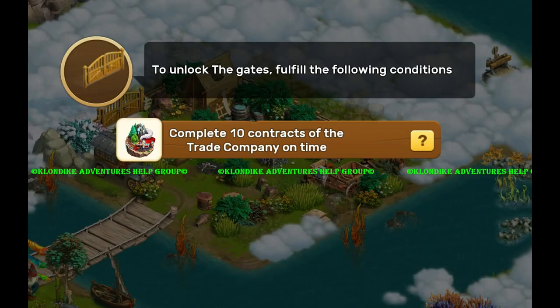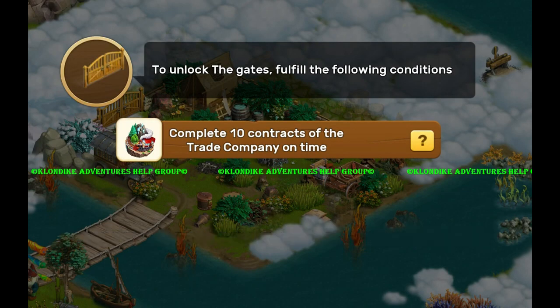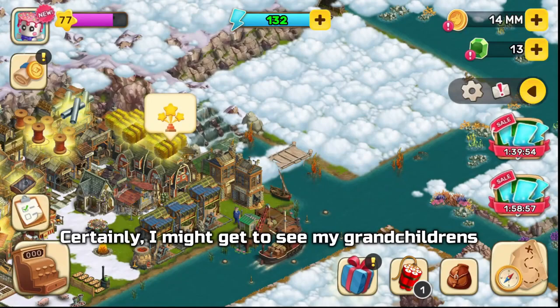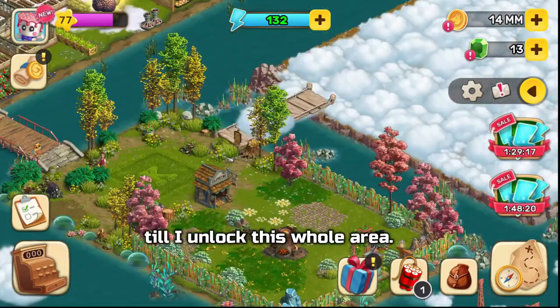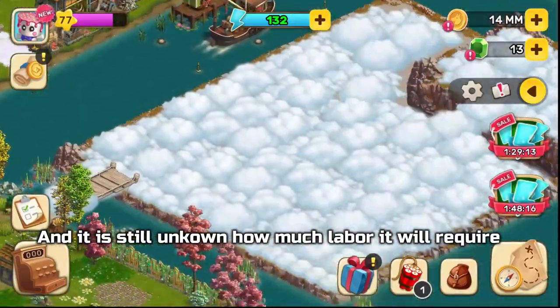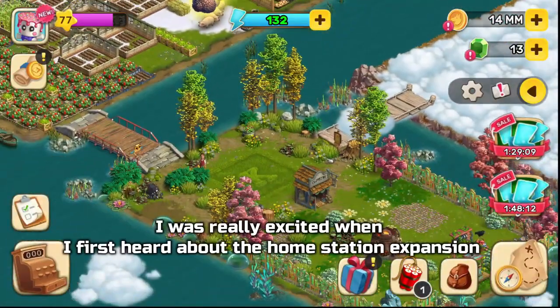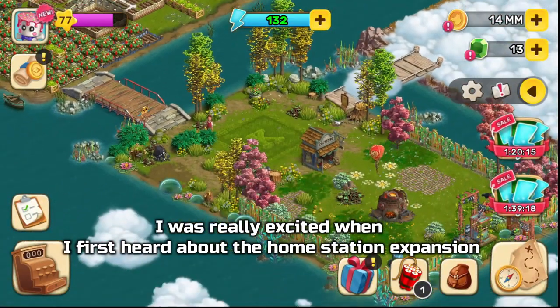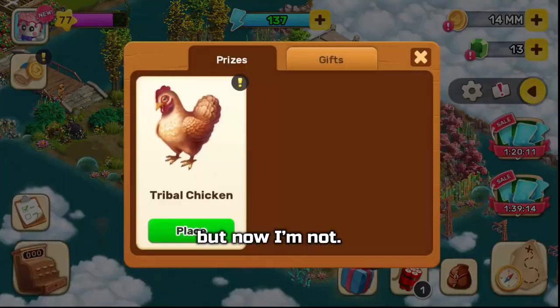It is going to take a lot. When you do it, it will only unlock a small portion of the area, and you will have to do another 10 trade company contracts to unlock another small area. I might get to see my grandchildren before I unlock this whole area. It is still unknown how much labor the 'coming soon' area will require. I was really excited when I first heard about the home station expansion, but now I'm not.